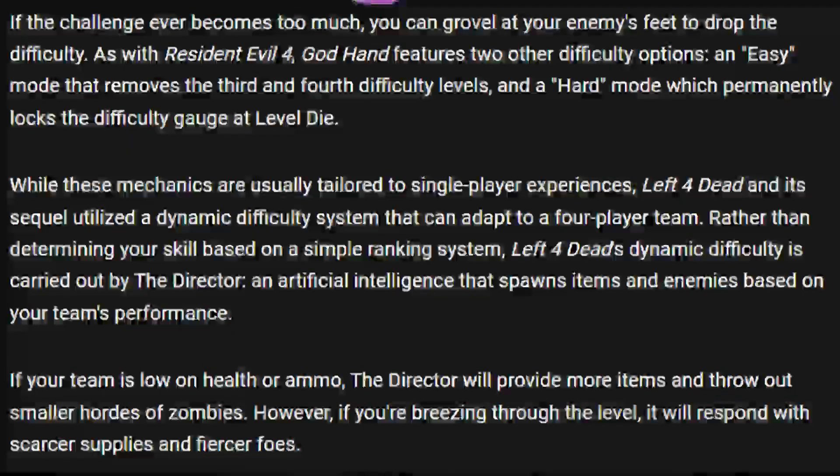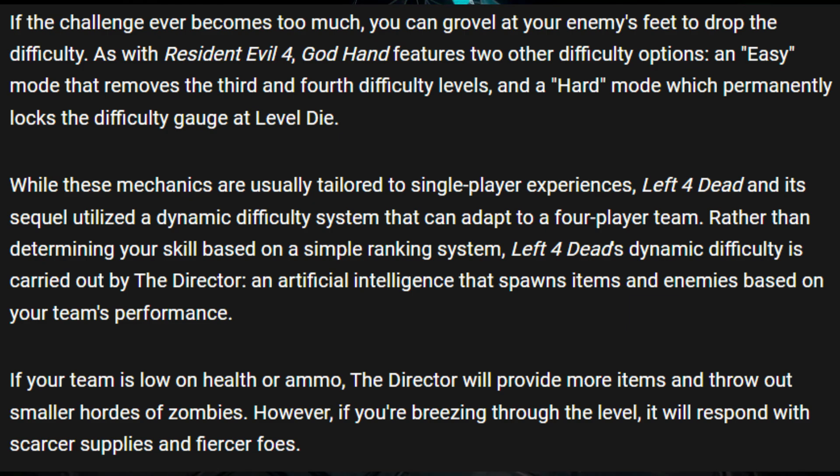If the challenge ever becomes too much, you can grovel at your enemy's feet to drop the difficulty. As with Resident Evil 4, God Hand features two other difficulty options: an easy mode that removes the third and fourth difficulty levels, and a hard mode which permanently locks the difficulty gauge at level die. While these mechanics are usually tailored to single-player experiences, Left 4 Dead and its sequel utilized a dynamic difficulty system that can adapt to a four-player team. Rather than determining your skill based on a simple ranking system, Left 4 Dead's dynamic difficulty is carried out by the Director, an artificial intelligence that spawns items and enemies based on your team's performance. If your team is low on health or ammo, the Director will provide more items and throw out smaller hordes of zombies. However, if you're breezing through the level, it will respond with scarcer supplies and fiercer foes.